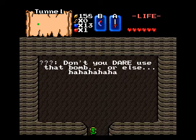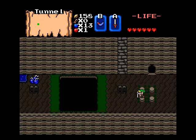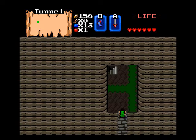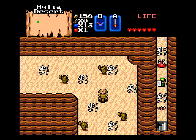Don't you dare use that bomb! Or else! Okay. It looks like we're gonna need the hookshot to get over there, so I guess we're going up. Into the staircase - okay, that explains this little pathway.